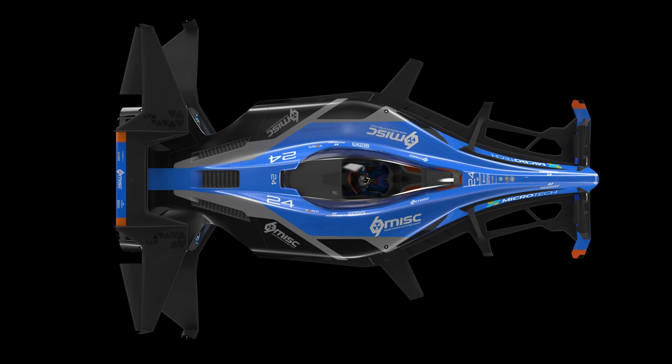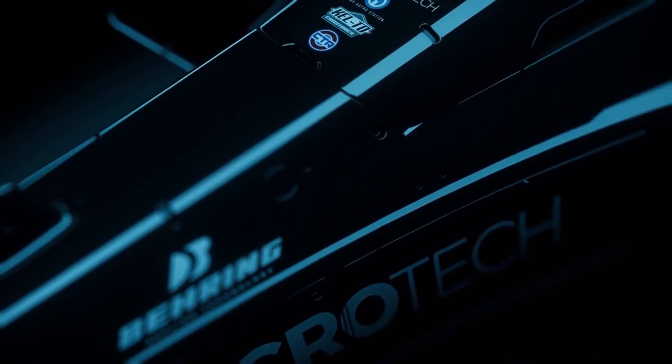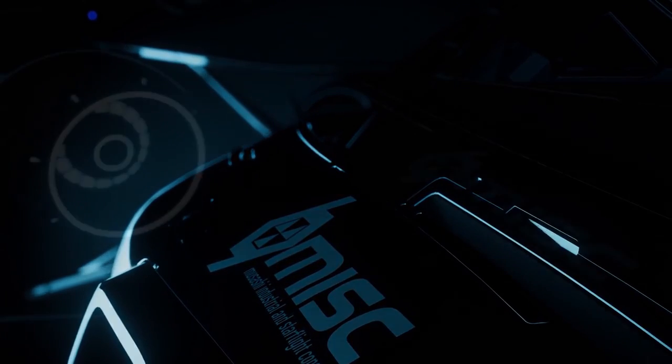Let's start off with the Razor. I love the look of this ship — I'd go so far as to say that this is the best looking design in the entire game so far. It screams Formula One Racer, and it flies like it too. This thing is fast and agile. I got super pumped about the black and white skins from the commercial playing in the background right now.